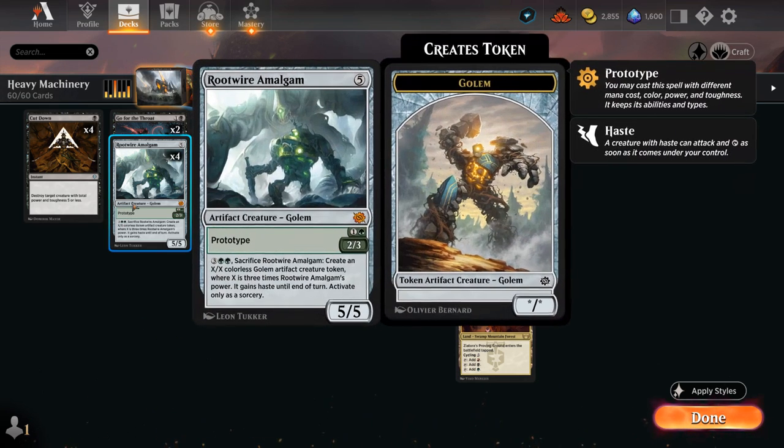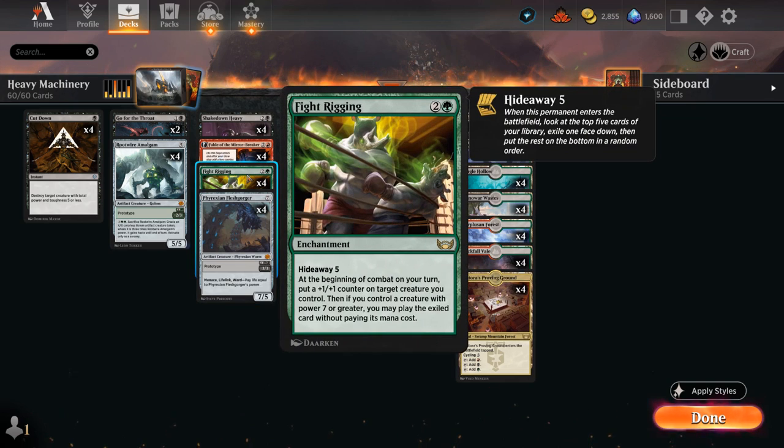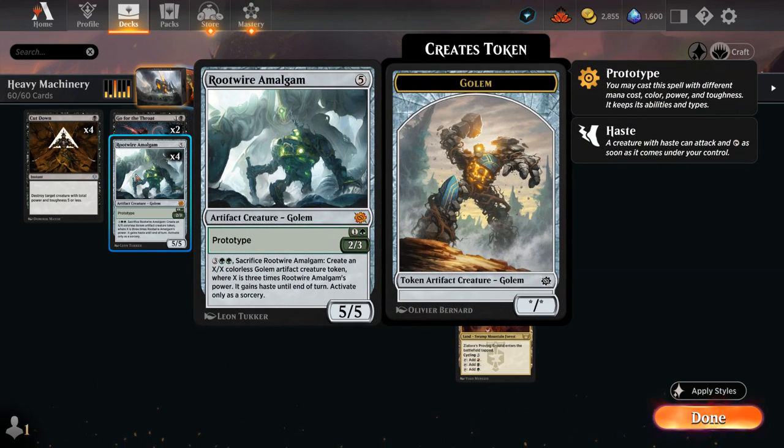Our final prototype creature is the Rootwire Amalgam. It can be a two-mana 2/3, and for five mana we can sacrifice it to create an X/X Golem token, where X is three times the Amalgam's power. On turn five we could have a 6/6 with haste, but cast for five mana as a 5/5, the token becomes a 15/15 — and we can make it bigger with Fight Rigging counters. If we find it with Fight Rigging, we can cast the five-mana side for free.